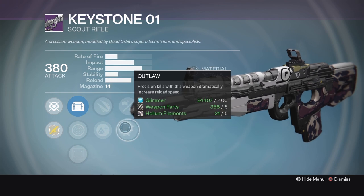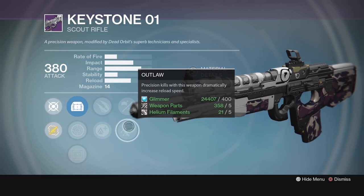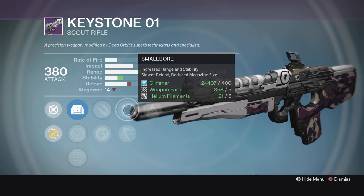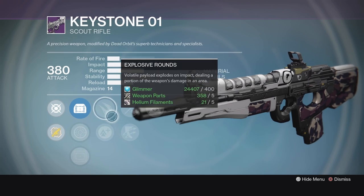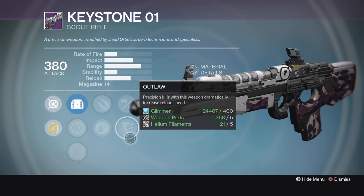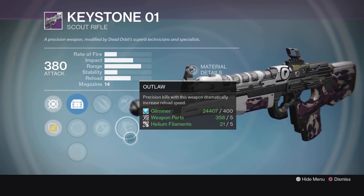Explosive Rounds can occasionally keep Outlaw from proccing, so depending on the activity, you might want to select Outlaw or Small Bore, or Explosive Rounds and Lightweight — but you just may not want to combine those two perks all the time. This thing can be very useful, and it's a very fun scout rifle to use.